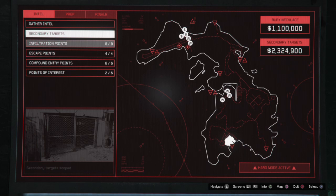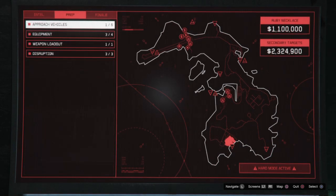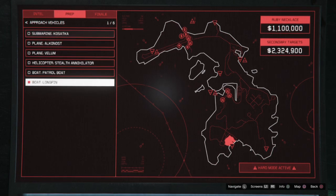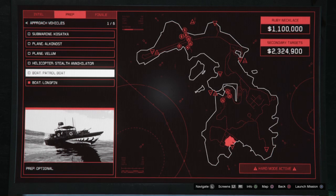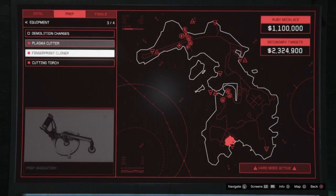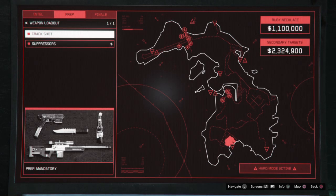I wish there was a little bit of cash right there as you can see flashing in the very middle. This setup was actually for a different type of video, but people are looking for money so we'll get through the route I take. The approach vehicle I decided to use is a Longfin, but normally I'd probably just use a Kosatka — they're both kind of the same. As far as equipment, for solo you only need the plasma cutter, fingerprint cloner, and cutting torch. For weapon loadout I picked Crack Shot.